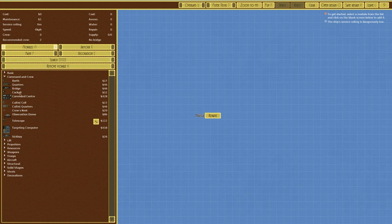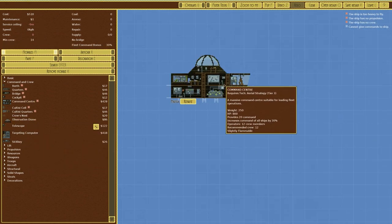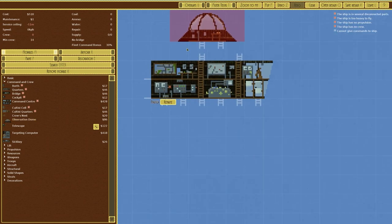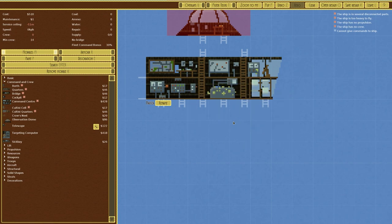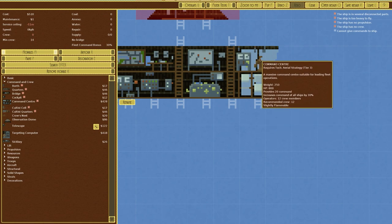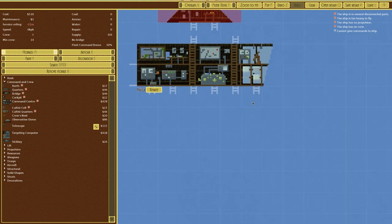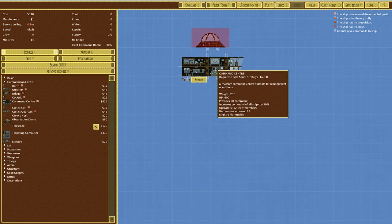Over to Command and Crew, we can see we have a couple of new things: a command center and an observation dome. The command center is fairly interesting — it's a massive command center suitable for leading fleet operations. It's a two-story building with battle maps and readouts and a nice flying front bridge with a wheel. It doesn't have an engine order telegraph — that's a two out of ten, unplayable — but this thing is pretty good because it increases the command of all ships by 30%.